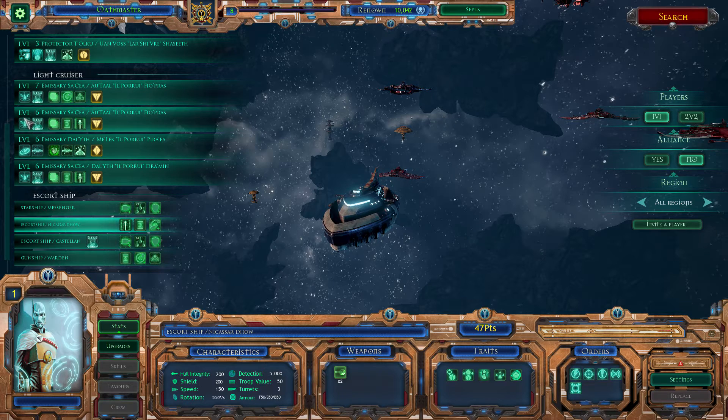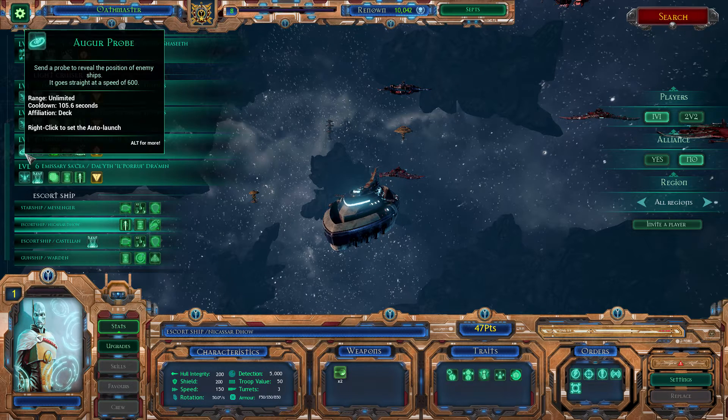I already have beacons on all my saucers and even an auger probe, which in all honesty I am really tempted to just take off right now. I don't feel like it's going to be as effective as I'm imagining, but with less than a 2-minute cooldown it could have a use.